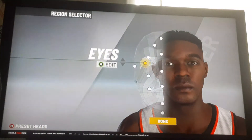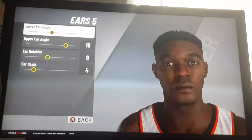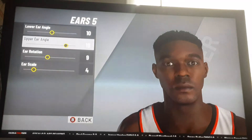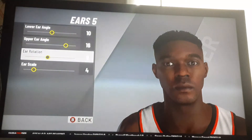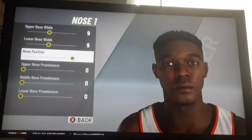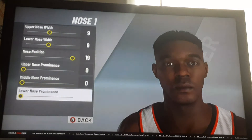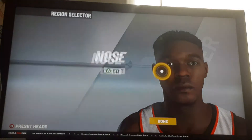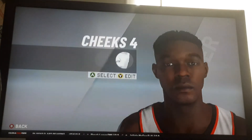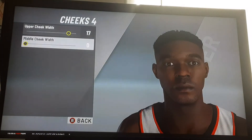This part of the video you're going to actually need to pay attention to. Ear set to five. Nose, nose one. The last three values are zero, so it's nine, nine, nineteen, zero, zero, zero. Then cheeks — cheeks four, upper cheek width seventeen, middle cheek width zero.